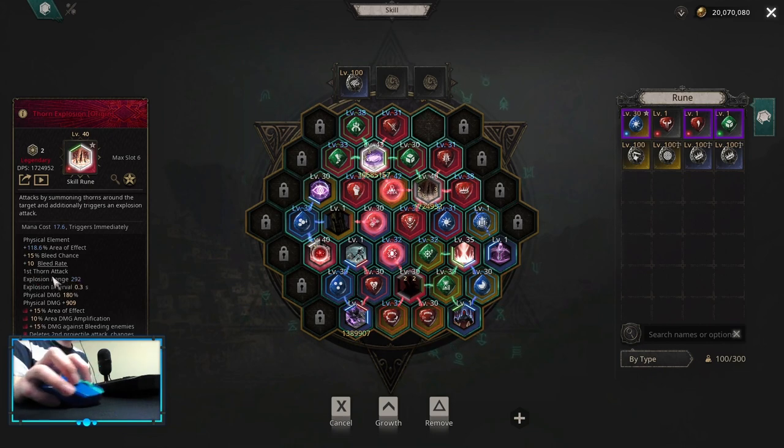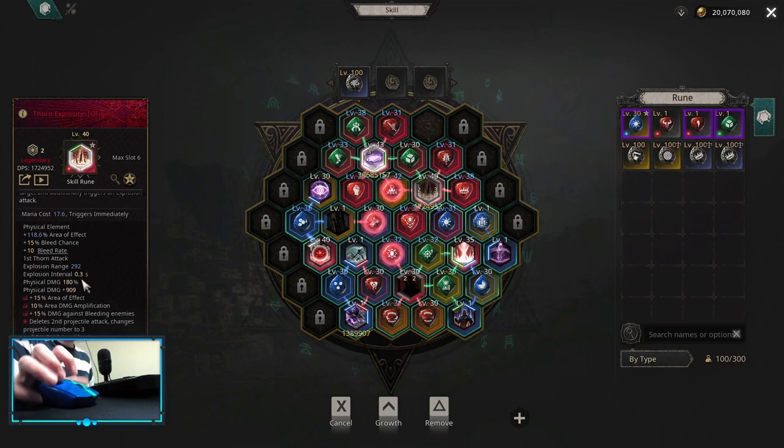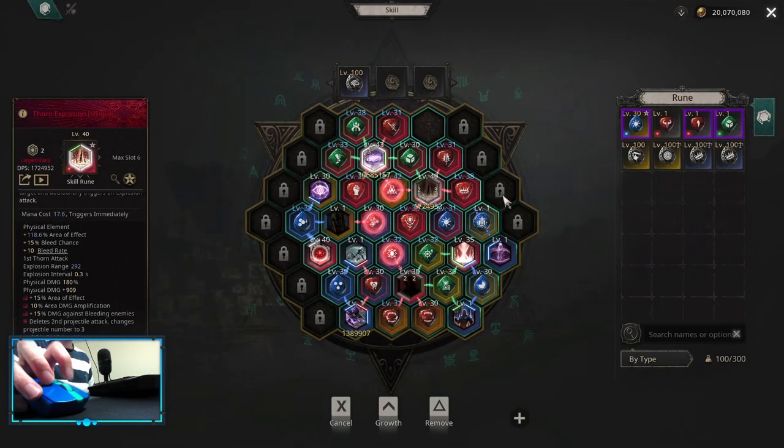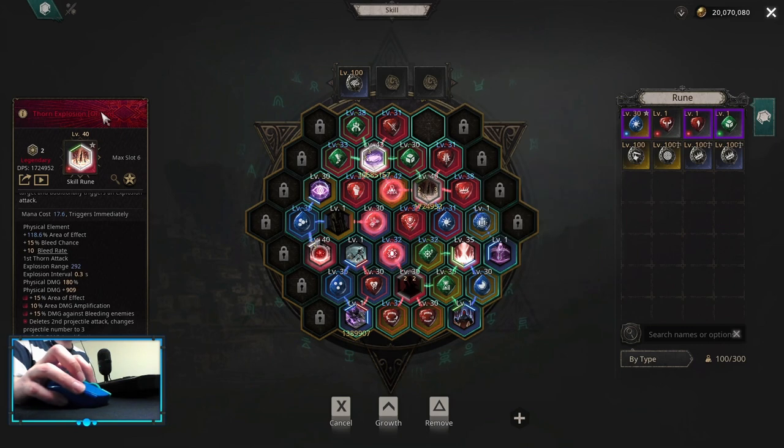When you reach explosion range 280, what happens is that those projectiles from the Awakening can start to overlap on small targets. So my Thorn Explosion becomes a good map clearance skill and it adds a little bit of damage to a single target. It's still not as good as Source Awakening, but if you awaken to Source it's just only single target damage and adds very little to the map clearing. So I tried to balance it — that's why I chose Origin and started stacking my explosion range.